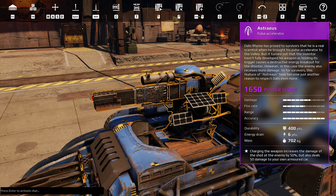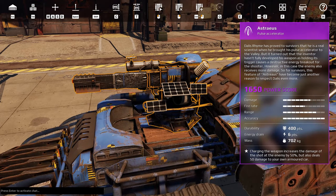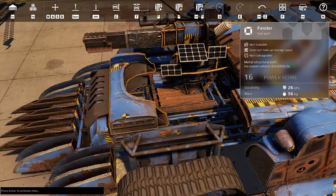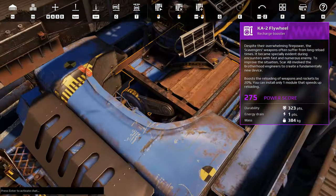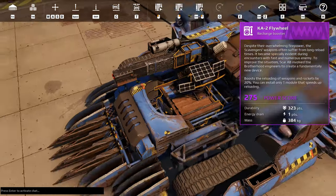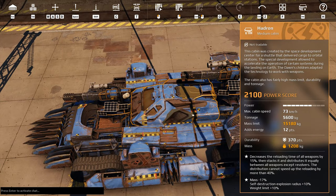The perk says charging the weapon increases the damage of the shot by 50%, but it also deals 50 damage to your own armored car, which I showed in my previous update video is kind of devastating if you have it mounted on the wrong part. So we got our first Astros mounted on our K2 flywheel, which had 323 durability, which is pretty decent.